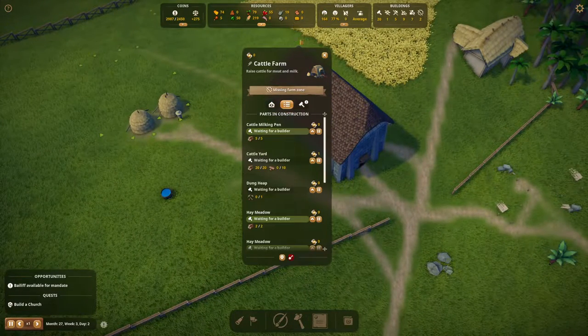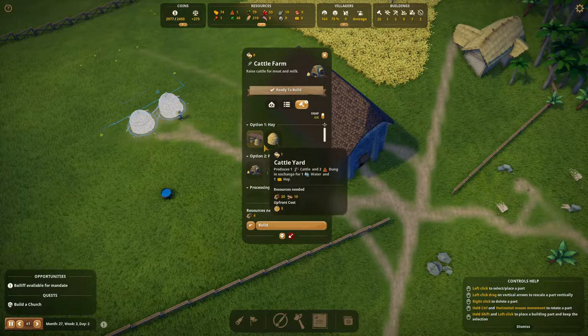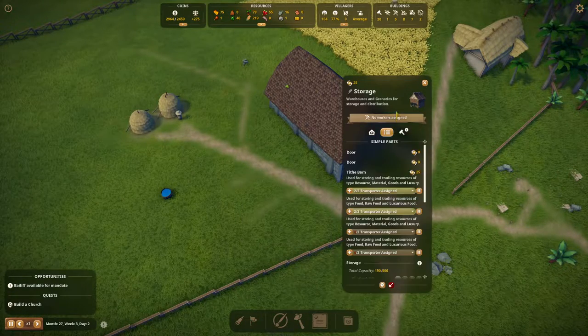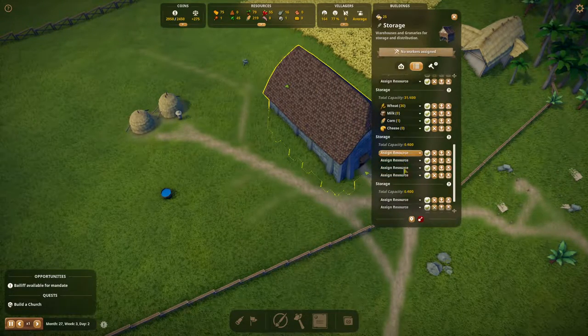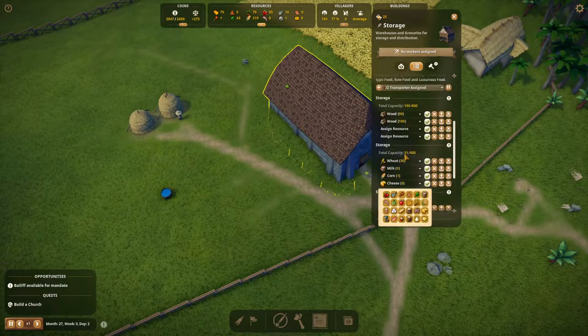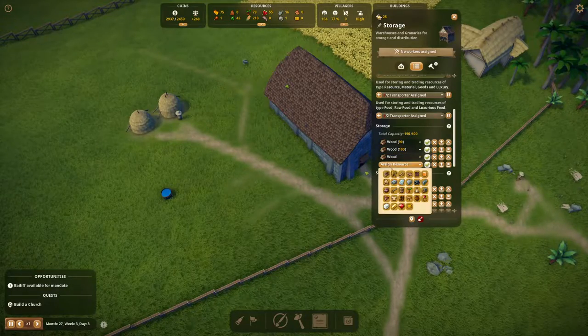We're not producing any hay yet - wonder why. It should be producing hay - it says it produces hay. Do you need wheat to produce hay? We can store hay here. Let's do one more wood and then let's do hay for now.